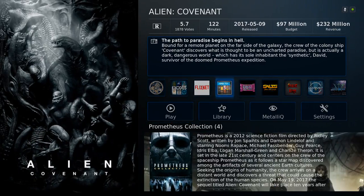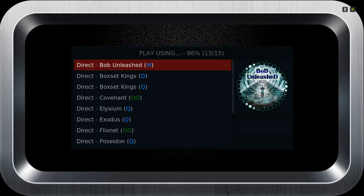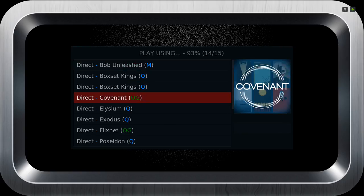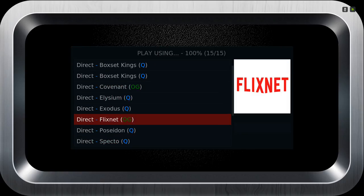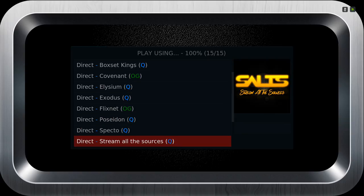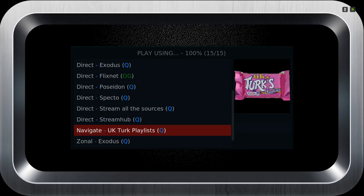You could play the movie from here when you press Play. You have a couple of options for which add-on you want to play the movie from: Bob, Bob Unleashed, Box, at Kings, Covenant, Elysium, Exodus, Flixnets, Poseidon, Spectro, Stream All the Sources, Stream Hub, and UK Turk.